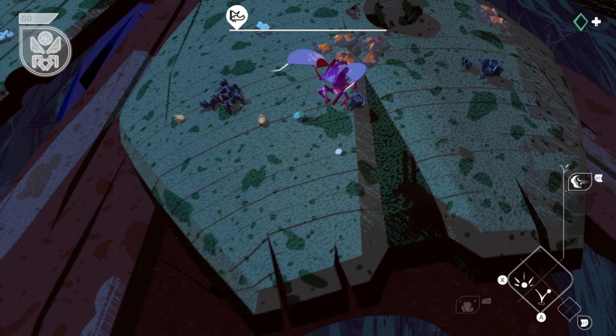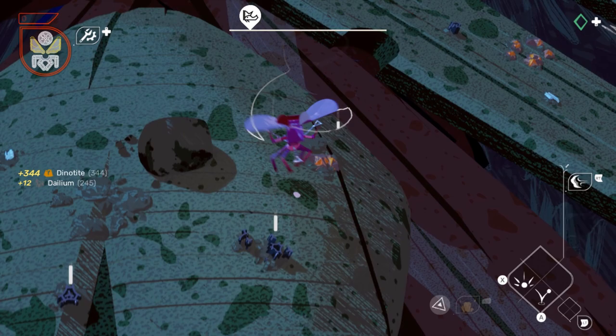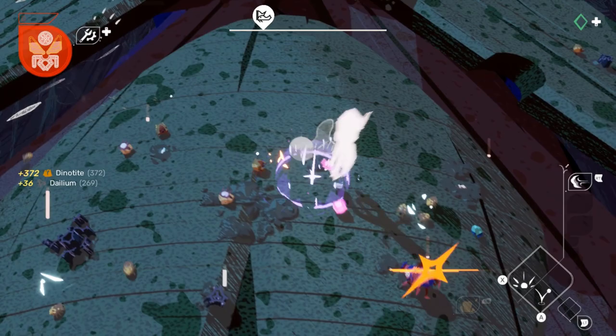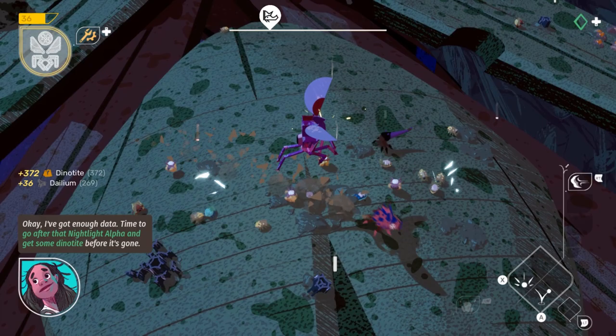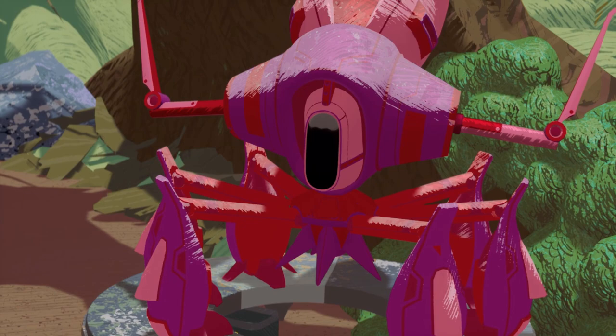I'm trying so hard not to say bugs, but I have to say there were some bugs. Just as an example, at the end of one combat sequence — or so I thought — I had defeated all of the bugs that I could see. I tried to leave and the game wouldn't let me, because there was still one insect left on the screen, stuck in a location I couldn't see and it couldn't get out of. I ended up having to leave that area and re-enter to do the whole fight over again in order to progress. I also ran into a little bit of trouble exploring the environments in general.